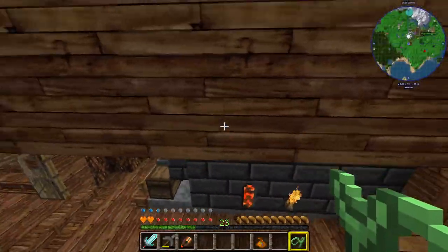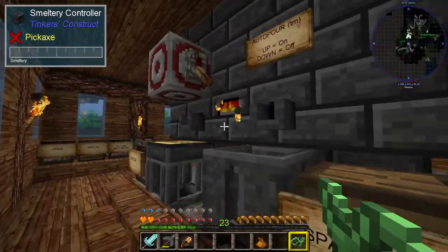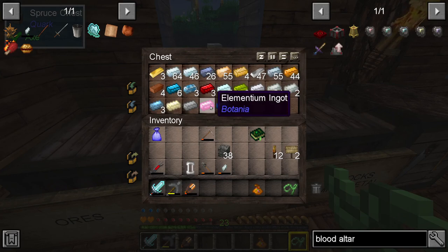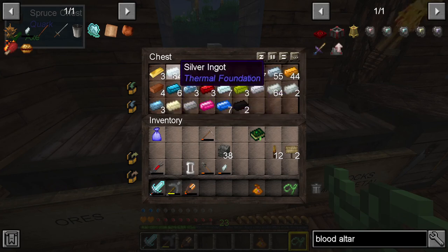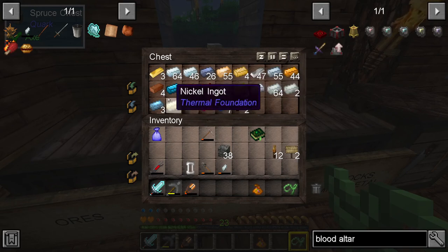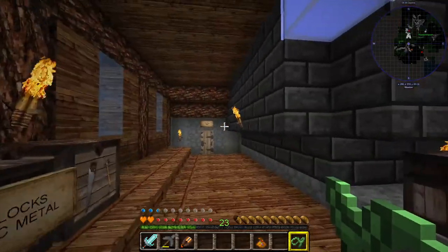Over here, as you can see, it's been going really well. We've got loads and loads of different types of metals — there's elementium, steel, nickel, silver, lots and lots of different things, and a fair chunk of iron as well, and some bricks. So yeah, they've been busy there.